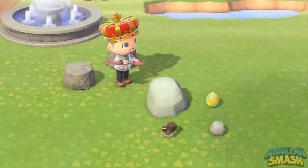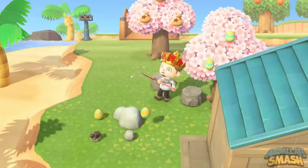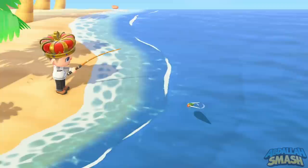Next up is the stone egg. Stone eggs are a bit harder to get — similar to getting a golden nugget, iron nugget, clay, or money rock. Head over to one of your five rocks and keep hitting it. There's a random chance an egg will pop out, making these more day-limited and one of the rarer ones.